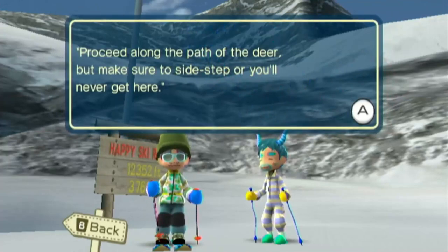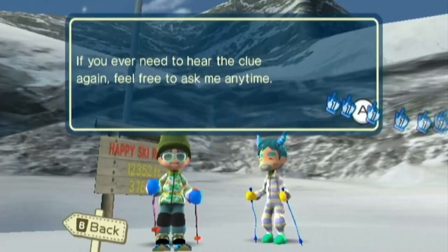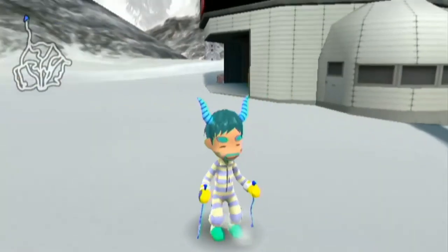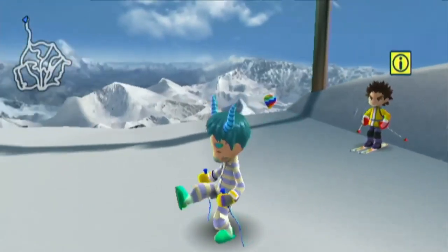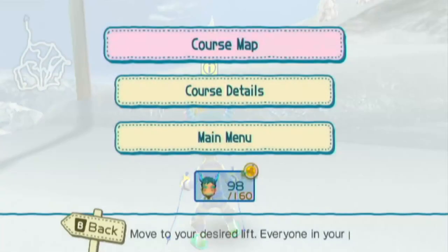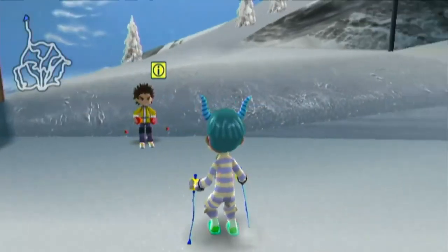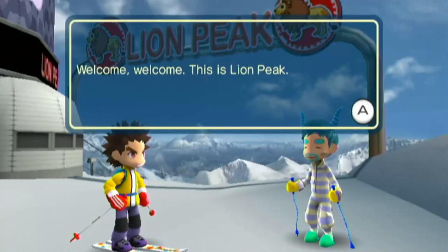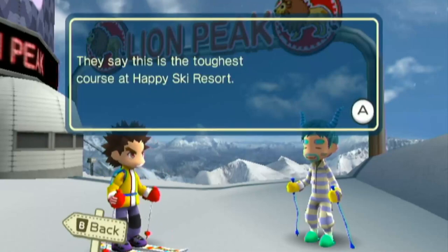The path of the deer — okay, so we know exactly where he is. Go to side-step. Well, we don't know exactly where he is — except I do, because I know where he is. It's in a kind of weird spot, which isn't really on this step, surprisingly enough. So we're at the top of Lion Peak — definitely called Lion Peak, yeah. I'm like a veteran in this game, so I know what this course is called. While we're out here, might as well talk to this guy. They say this is the toughest course — well, it's not even the toughest. The secret Yeti Canyon is tougher, but I guess that makes sense.